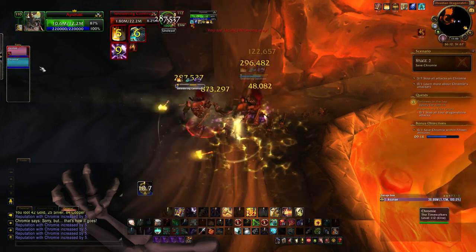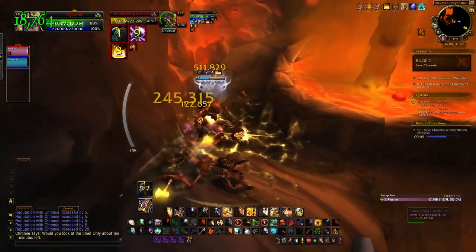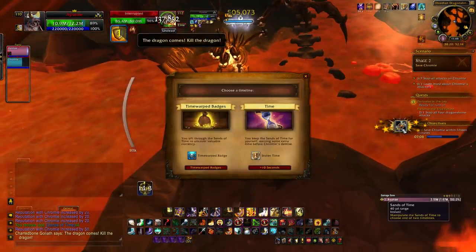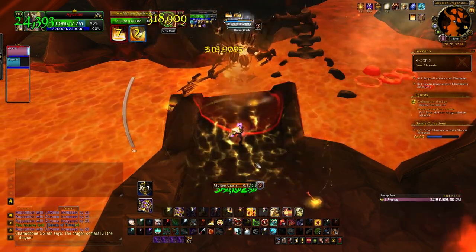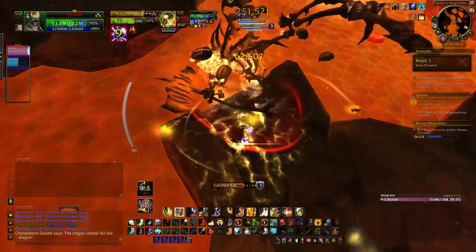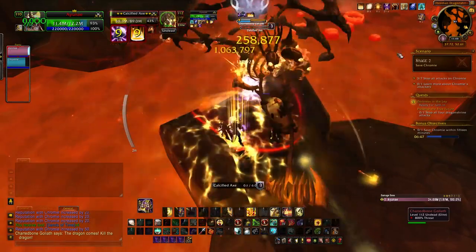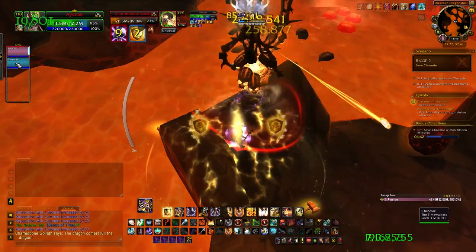Fight your way to the back where there's a large enemy resembling Marrogar - the Charred-Born Goliath. He's a bit more challenging than the previous rares, but overall straightforward. Watch out for boulders as they can knock you into the lava, which hurts quite a lot. The calcified axe is just a spin with very small damage, and the earth spike is interruptible. Mostly just a matter of avoiding the boulders.